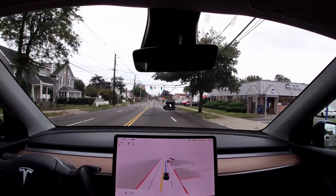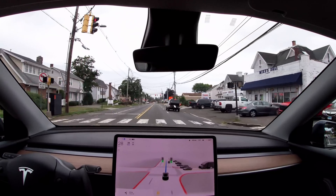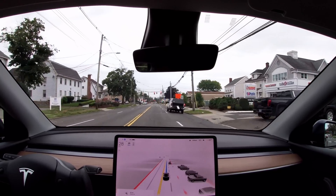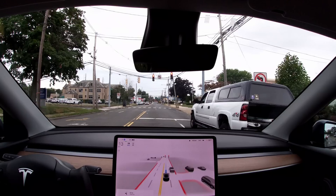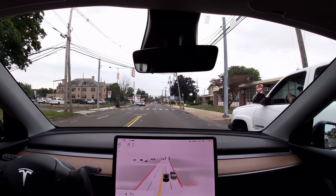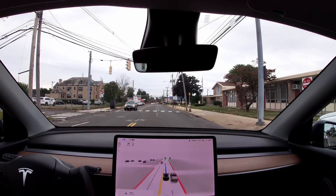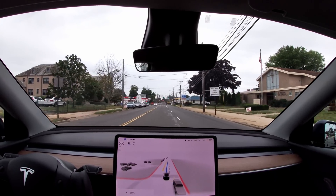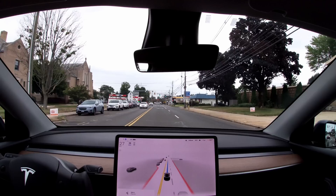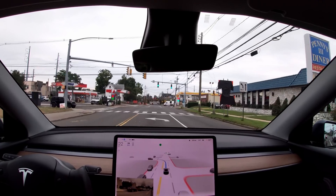That was actually interesting. This was a turn on red and the car didn't even stop. I believe that was intentional, because you could actually see that there were no cars coming from the left — the intersection is quite easy to see to the left. So it basically decided to just roll that one. Interesting.